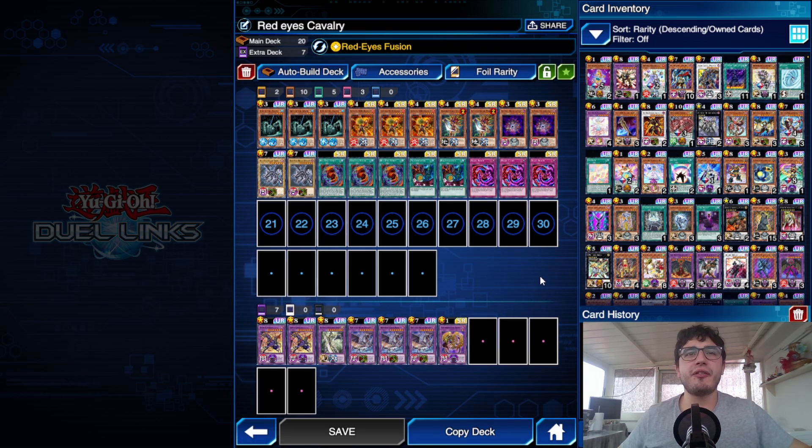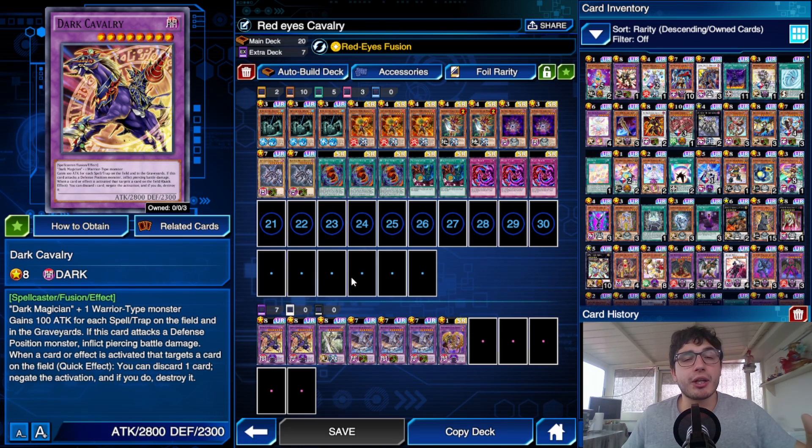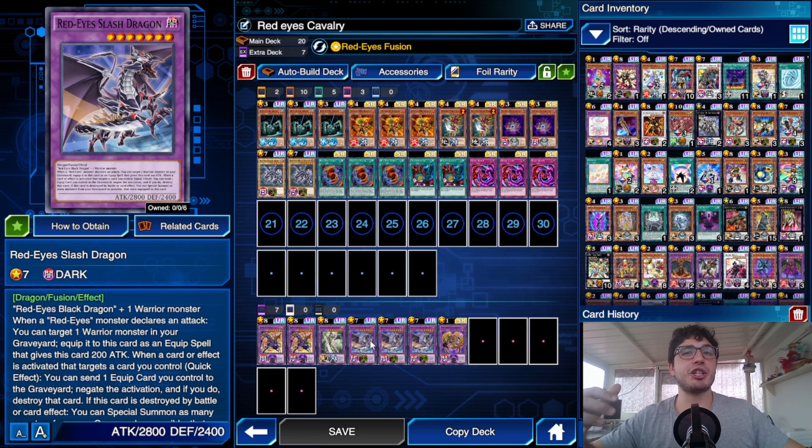Starting with the extra deck: we've got Dark Cavalry as the main boss — just so good I don't think I need to explain it. Then we've got Red Eyes Slash Dragon, which in my opinion is a weaker Dark Cavalry — he has a boost like Dark Cavalry but it's a worse boost, and negation is more difficult to achieve because you need to attack first to have an equip card, and you send one equip card you control to the grave to negate an effect.